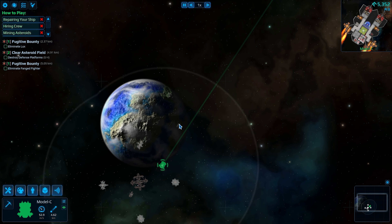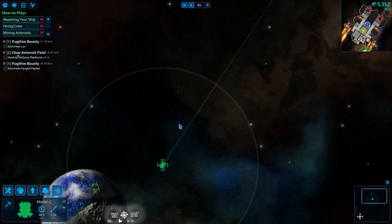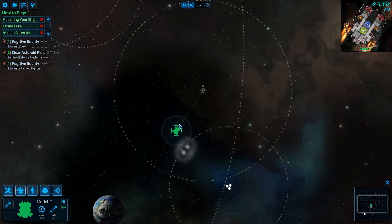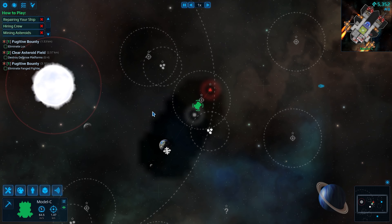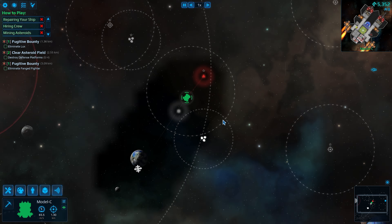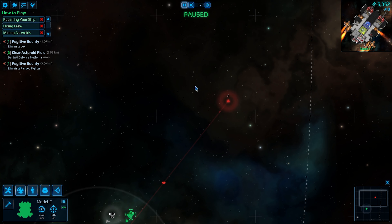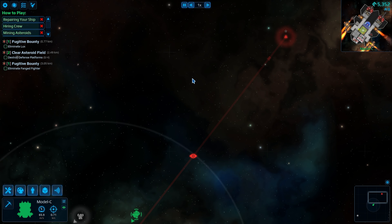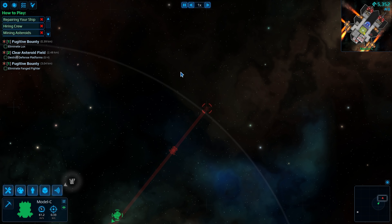Let's go ahead and go to our first target — whoever we're about to take out. I guess Lux, it looks like. Okay, where are you? There you are. Now there is fog of war on the map, so you don't know what things are until you explore that part of the map. I'm gonna go ahead and see what you look like — get a sneak peek of you.